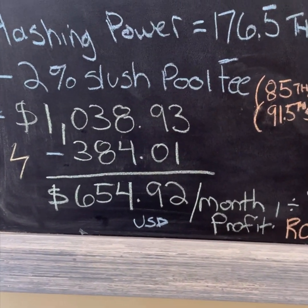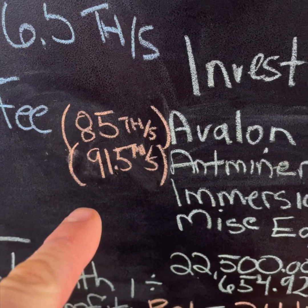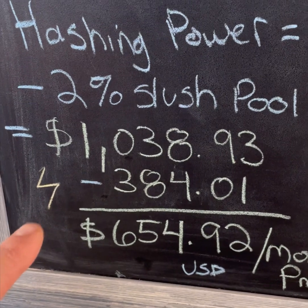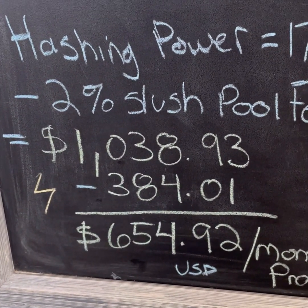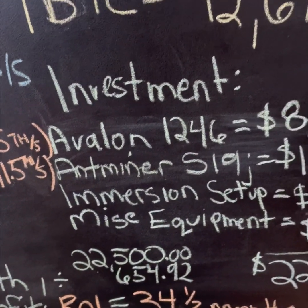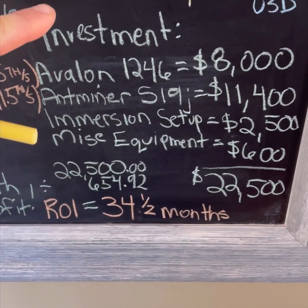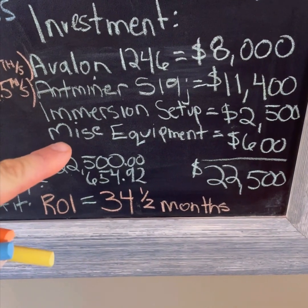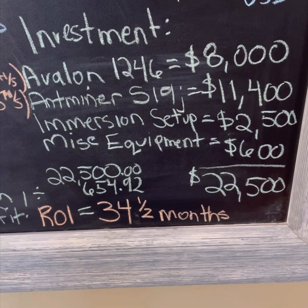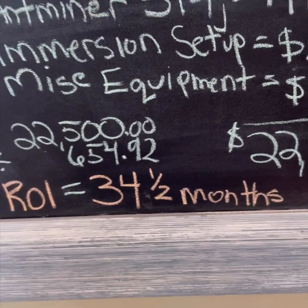The total electricity cost for the month — I then took my 176.5 terahash total, plugged it into the calculator to get my total monthly profit through the pool minus my Slushpool fee, and got $1,038.93. After subtracting my electricity rate I get $654.92 using the current Bitcoin price, which I've pegged around $42,000 USD. You can see the breakdown of my initial startup costs, and using those numbers my ROI at the current Bitcoin price is 34 and a half months.